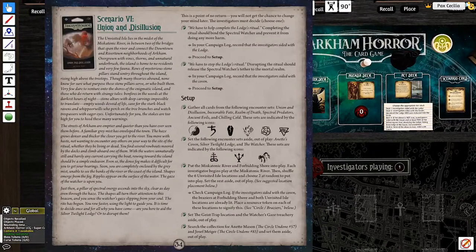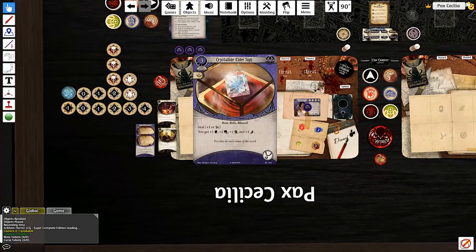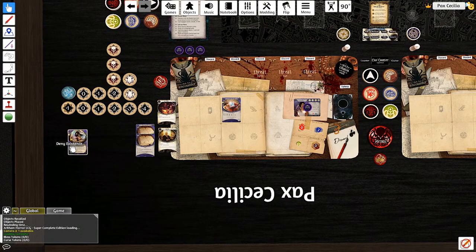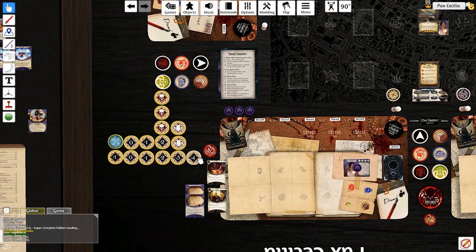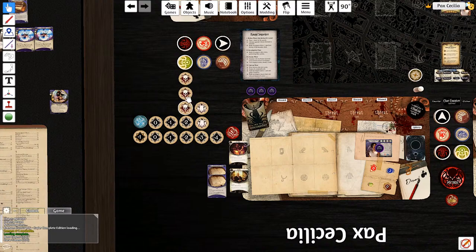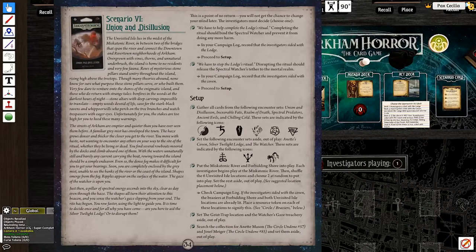I'm writing this down because this campaign's a little confusing for me sometimes. Gather all cards from the following encounter sets - they're probably already in the deck. Set the following aside: Anette's Coven, Silver Twilight Lodge, and the Watcher. Put the Miskatonic River and Forbidden Shore into play. Each investigator begins at the Miskatonic River. My deck upgrades are really simple this time - I added a Relic Hunter and a Crystalline Elder Sign, and I removed a single Deny Existence.